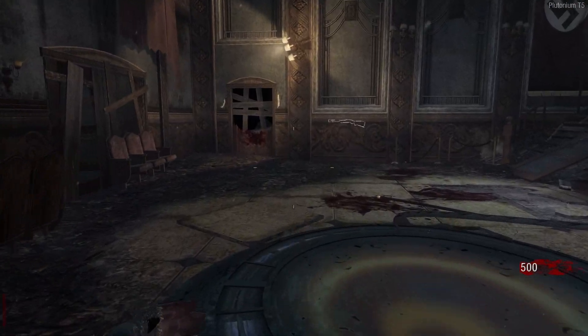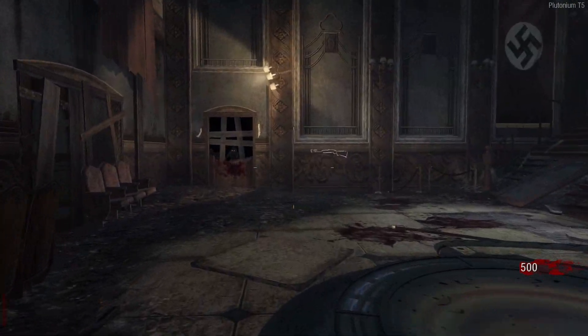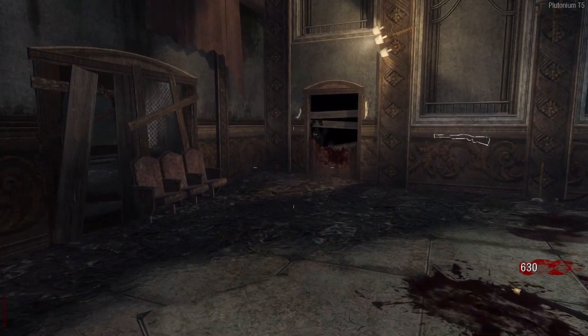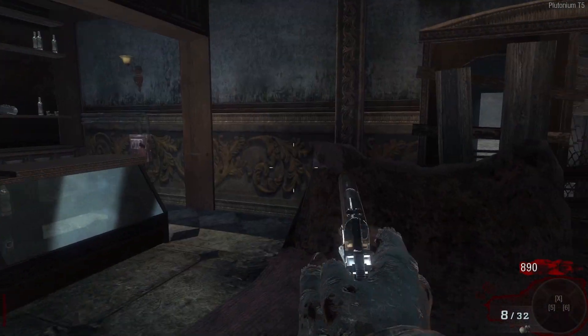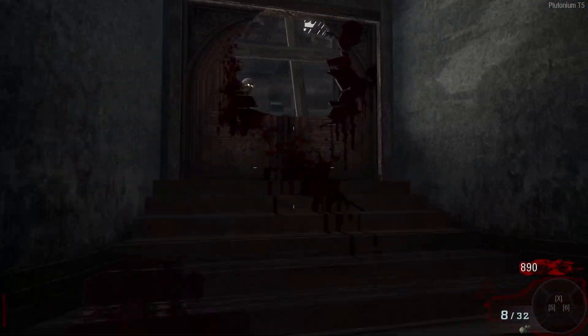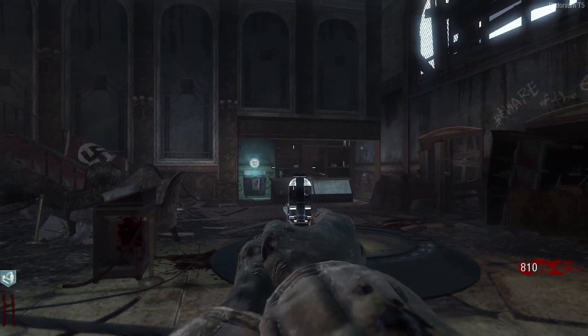Alright, Kino der Toten — that little comic we got in the beginning is basically telling us that we got the gun in Shino, we took the gun to Der Riese, and then in Der Riese trying to escape, they were trying to teleport somewhere. Dempsey ends up shooting the teleporter and it time travels them to where they are now. So we're in the 60s — we were in the 40s in Der Riese, and now we're in the 60s in Kino der Toten, which is German for Cinema of the Dead.